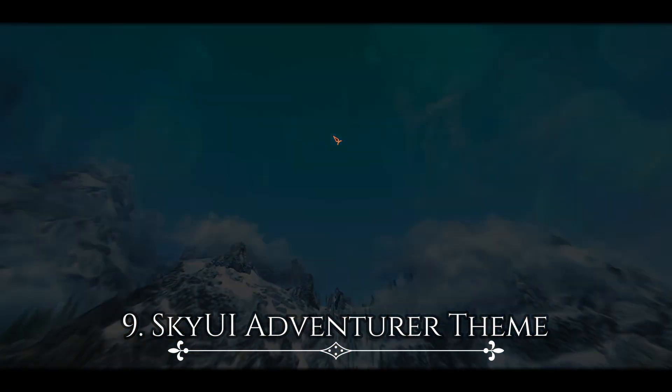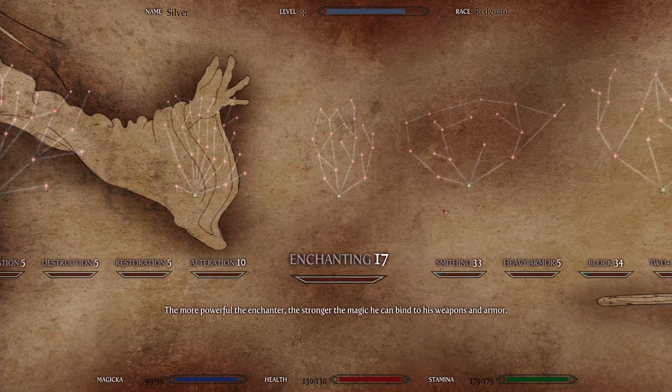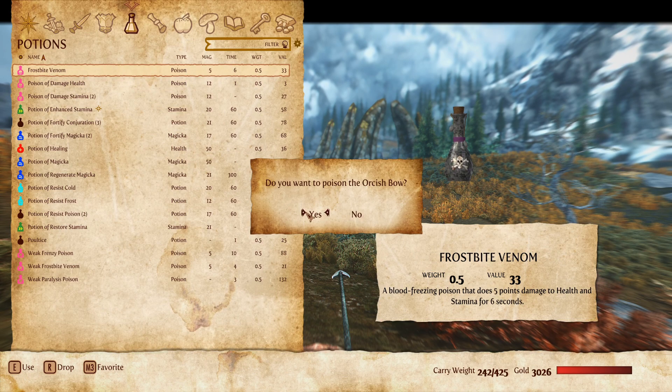The SkyUI Adventurer Theme mod SE by El Sopa is a great retexture of SkyUI that gives it a more fantasy feel — menus are retextured to look like parchment. It also provides icon replacers within the menu, and they look brilliant.